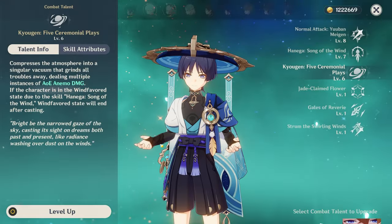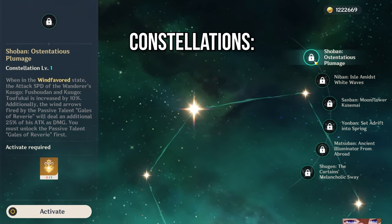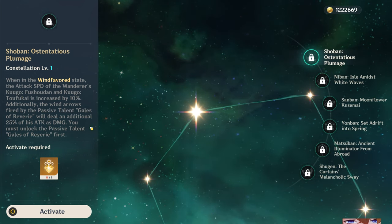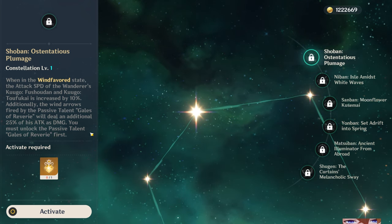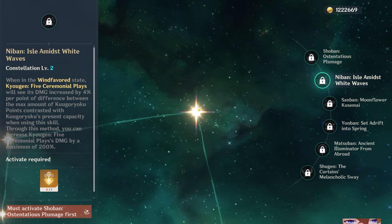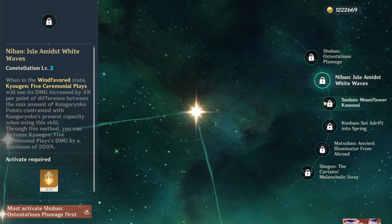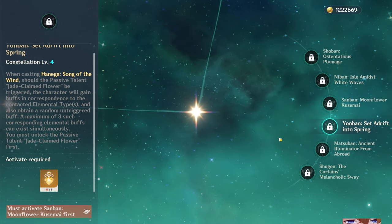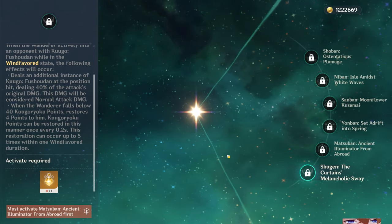For his constellations, I would personally recommend pulling for constellations before pulling for his weapon. Does he need constellations to be good? No. But his first constellation is really strong, giving him some attack speed and more damage. His second constellation can seriously increase Scaramouche's damage. Honestly, either go for C1 and stop — also picking up some Faruzan constellations along the way — or just don't get any constellations, as the teams he enables are strong enough without them. But if you want to go wild, his C6 is incredibly strong and you can absolutely destroy anything with it.